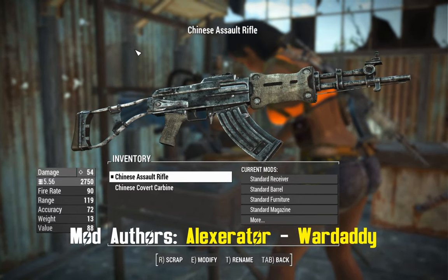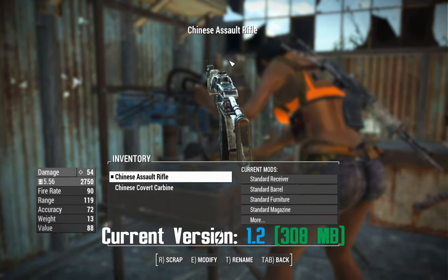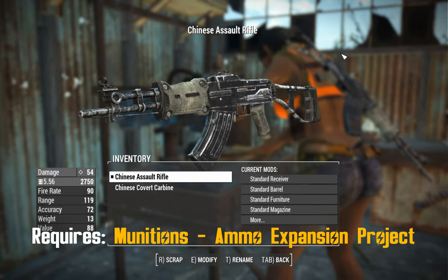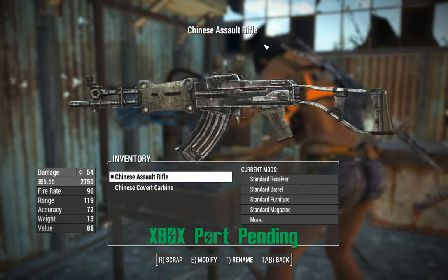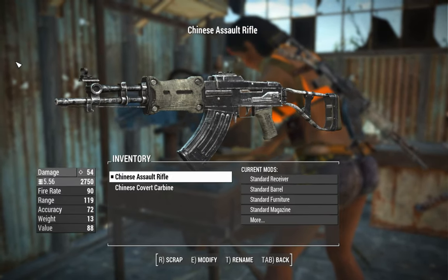G'day, this is Captain Noob, and this is the PBW Chinese Assault Rifle mod. I originally looked at this mod a few weeks back when it was in Alpha. It's come to full release since then, actually a few weeks ago. I'm a little late to the party on this one, but life sort of got in the way and work and everything. We're going to look at this thing again in its 1.0 or possibly even later form.